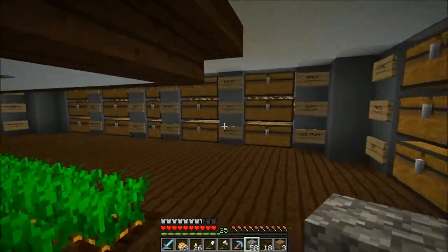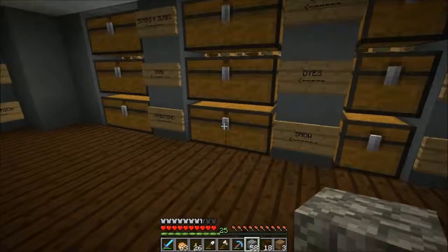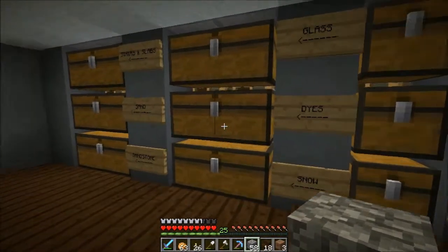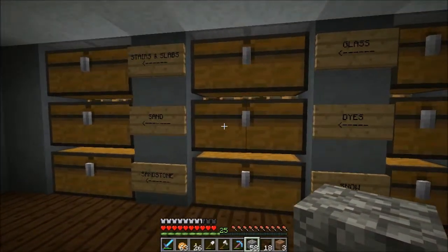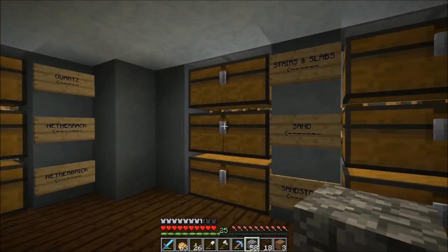So I'll go ahead and start building here — the snowman. You need two blocks of snow. Unfortunately, you do have to go farm that on your own the hard way.